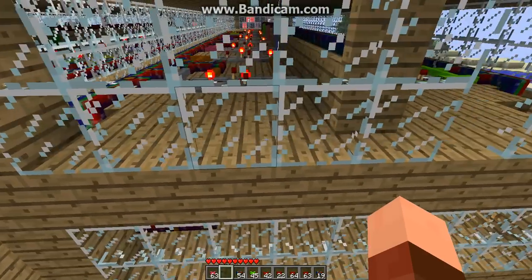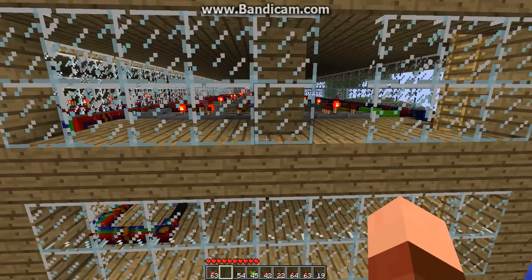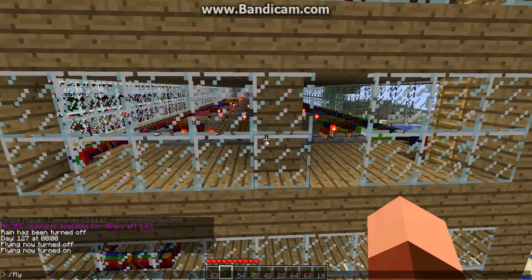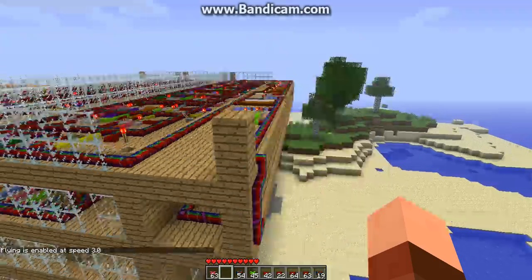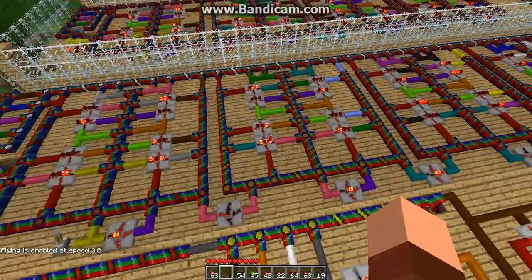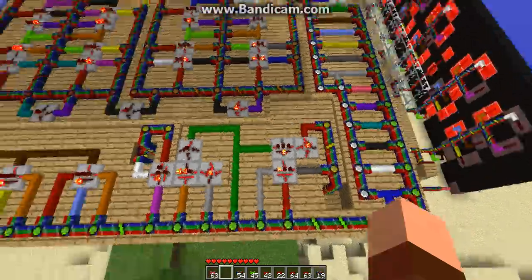And this is for the hours. These three levels are the exact same as the others — they decode from binary to seven-segment. The real logic is up here on the JK flip-flop levels. You have your standard JK flip-flops, but this is where it gets tricky.